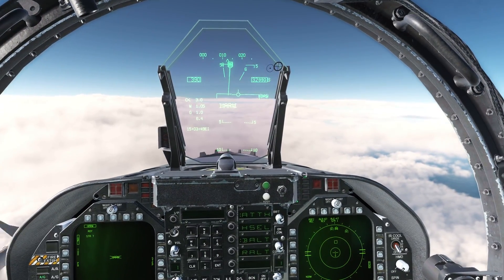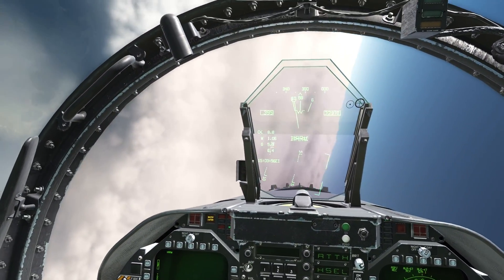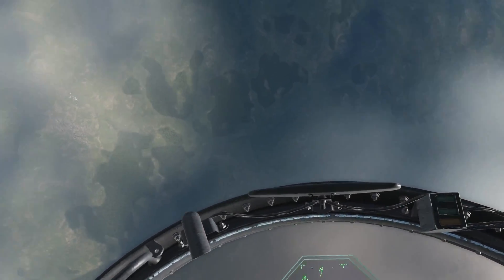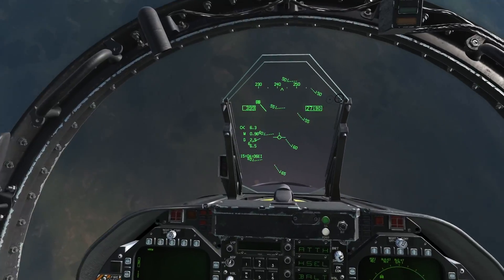Now the tone has changed and you have been fired upon — it's time to evade. There are several things you can do to avoid the incoming missile. It would normally involve either diving towards the ground to lead the missile into the ground, or placing the missile in the notch and releasing countermeasures. There are lots of videos on how to do this successfully elsewhere on YouTube.